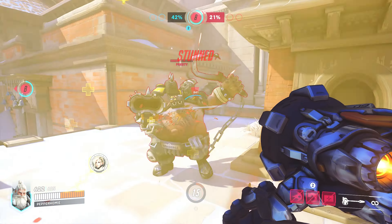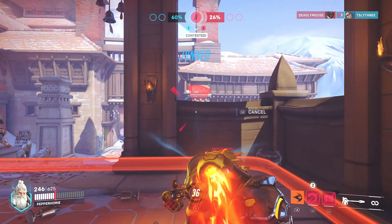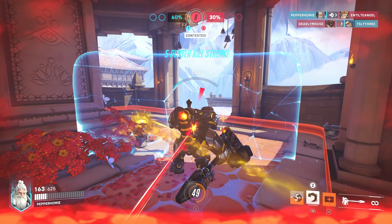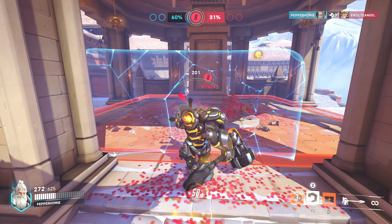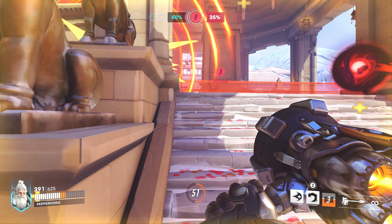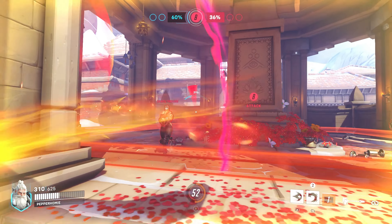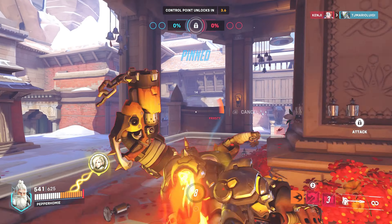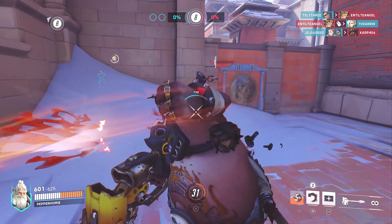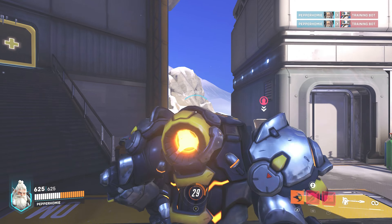Besides closing the gap, the charge attack can be used to smash low level health heroes into walls like Widowmaker, Soldier 76, Mercy, and so on. When smashing them into a wall, they will die or be close to death. The charge attack can also be used to push enemies off objectives or off cliffs. Just make sure you cancel your charge attack before hitting them off the cliff so you don't fall off as well.